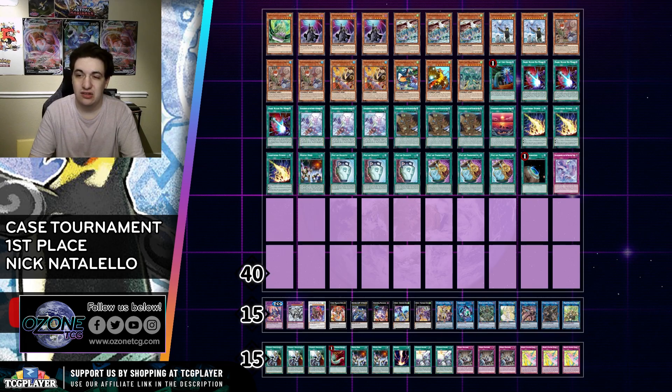So we can see there are three Dark Ruler No More, three Lightning Storm, and Mystic Mine — that is just to be able to play second. Going first, you're probably gonna be fine and will probably end up winning if you're able to resolve your combo, especially if they don't open up their going-second cards. The monsters here are standard; the only real difference is how many Stree and Token you play, which depends on what you think is gonna be better for a given tournament. In this case, just the Wind Barrier Statue.